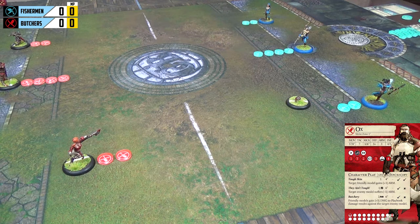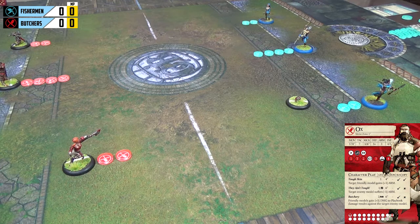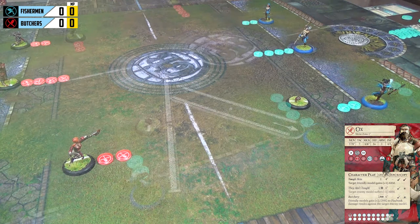Because this is the first turn of the game, no player starts with any momentum. However, in subsequent turns, the player who does not have initiative — the one going second — will get one piece of momentum, which allows them to do things like counterattacks and special actions. We will come onto that when we generate them. So to start with, let's go with the Fishermen's first action.